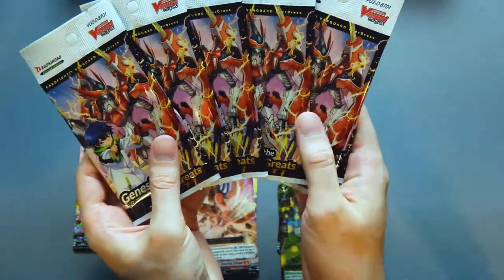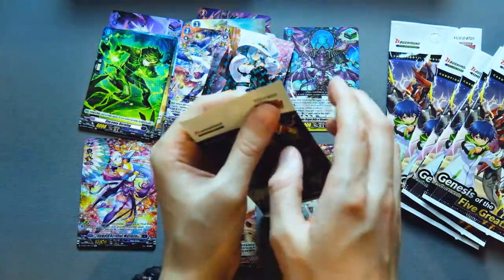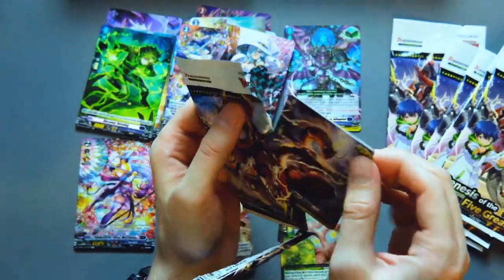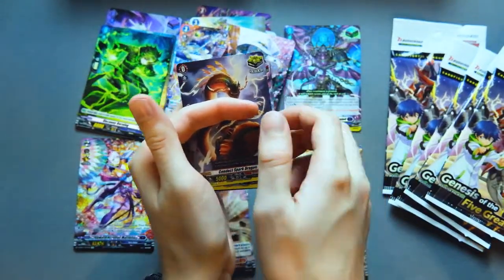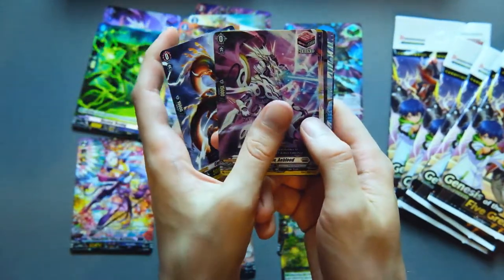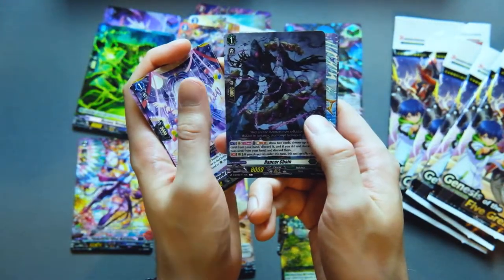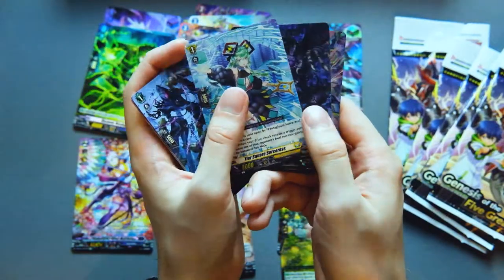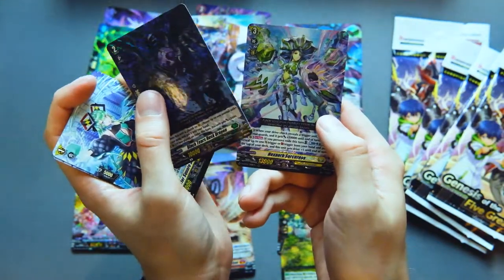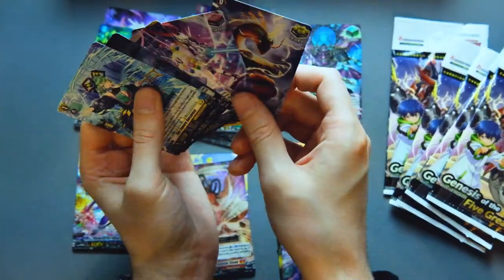We have six packs left in this box and then I'll speed open the rest. We have the crit for Dragon Empire, front Simone, Ranker Chain, part of the Zorga ride line, Tier Square Sorceress, another part of the Zorga ride line, and Hex Orb Sorceress as our fourth and final triple rare of the box!